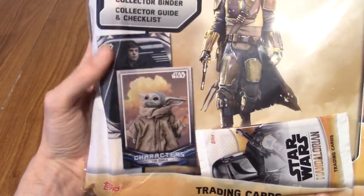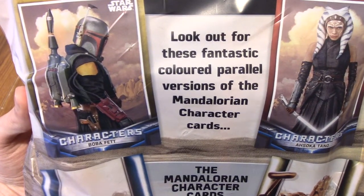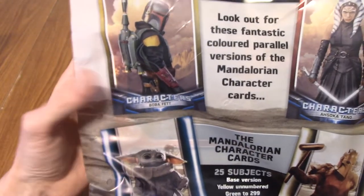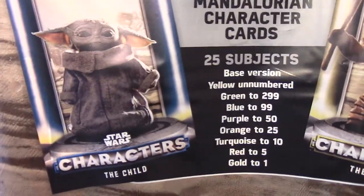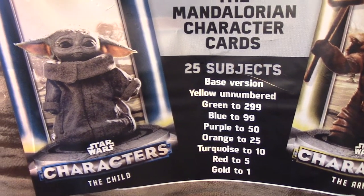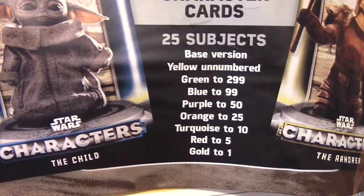We've got some cards here. Looking at the back - look out for these fantastic coloured parallel versions of the Mandalorian character cards. So I think these are like special coloured holographic ones. There are apparently 25 subjects with different rarity tiers: the base version is yellow and unnumbered, green to 299, blue to 99, purple to 50, orange to 25, turquoise to 10, red to 5, and gold to 1.